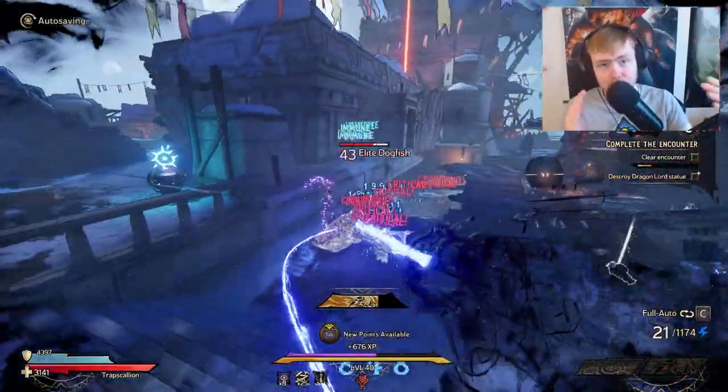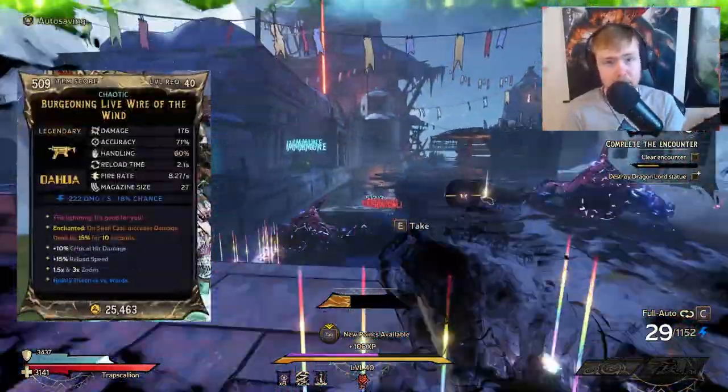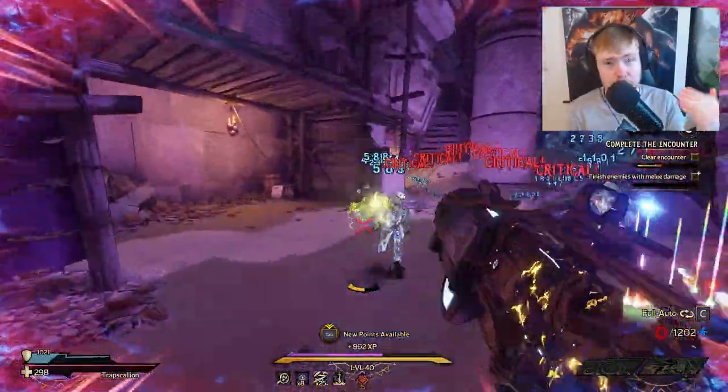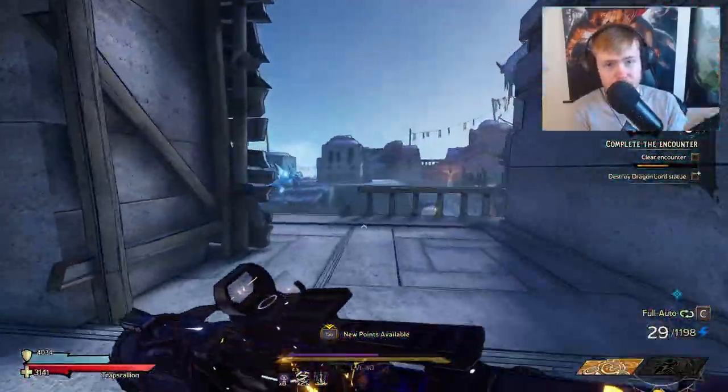Essentially we're going to be running the Cape of Tides with the Live Wire and the Queen's Cry, the Iridescent Spell Blade, and the Executioner's Blade capstone from the Stabmancer. We're going to be pumping out so much shock damage with this build that it's absolutely insane.